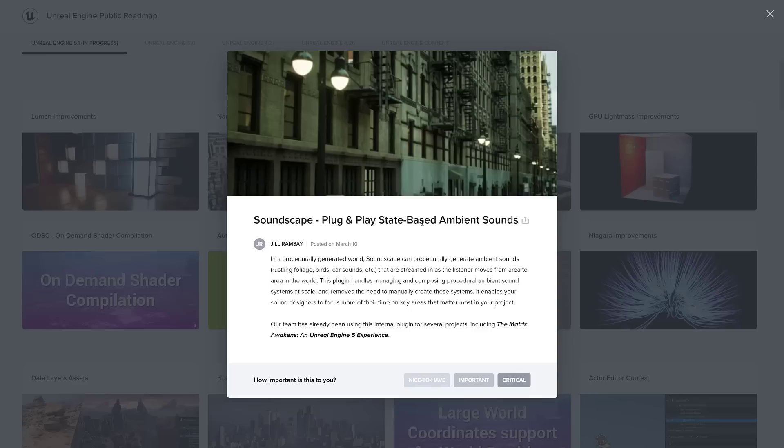Another one I'm excited by is the Soundscape — a plug-and-play, state-based ambient sound system pulled from their Matrix Awakened project. It can procedurally generate ambient sounds — rustling foliage, birds, car sounds, et cetera — that are streamed in as the listener moves from area to area in the world. The plugin handles managing and composing procedural ambient sound systems at scale, removing the need to build these systems manually and enabling sound designers to focus on key areas that matter most to your project. It uses a state-based system to handle those ambient sounds. Very cool system.